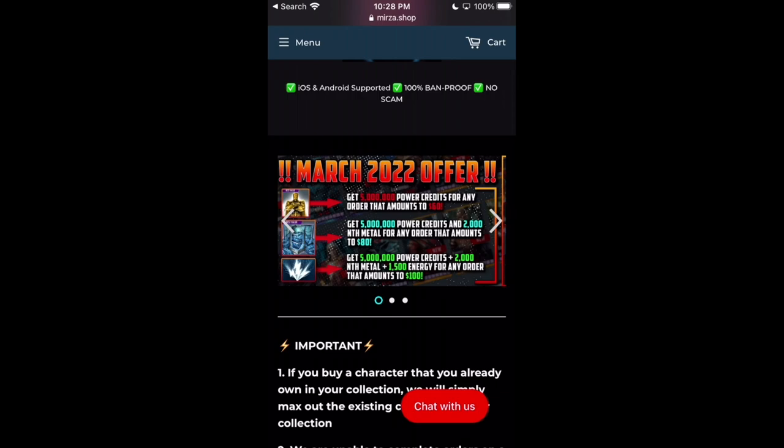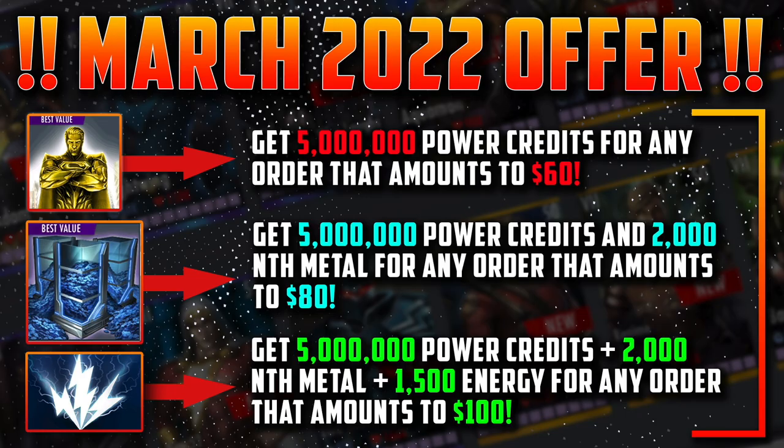This month, however, we are doing things a little differently. We are running three concurrent offers at the exact same time. If your order total is above $60, you will get 5 million power credits.